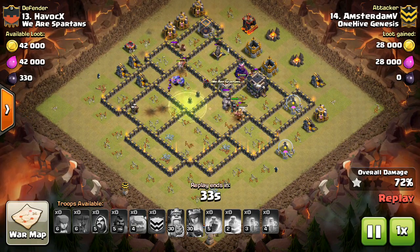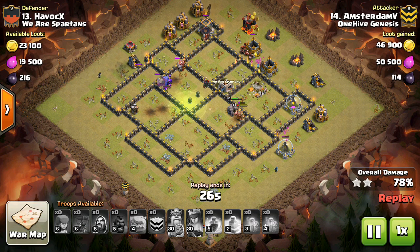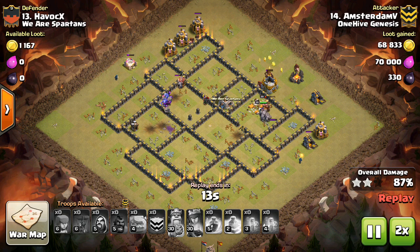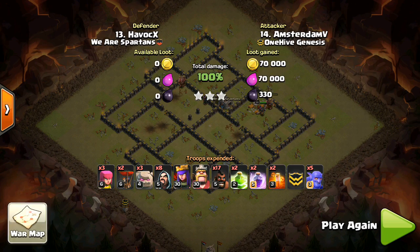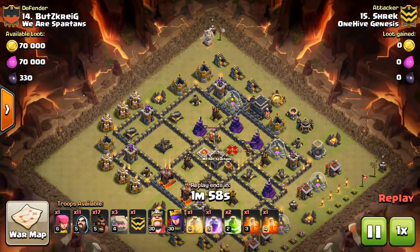Town Hall 10 is kind of similar but a little different in that air attacks aren't quite as viable, so you can get a little more creative with your Seeking Air Mines and put them towards the outside of your base. If you guys remember, I did an attack strategy video a few videos back where I talked about Bowler La Lune — that combo attack that goes in and takes out a few air defenses, then uses a small La Lune on the rest of your base. That strategy has been popular at Town Hall 10 and I think is gaining popularity.